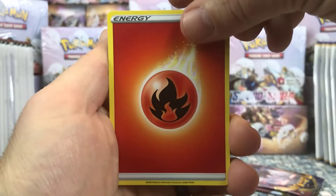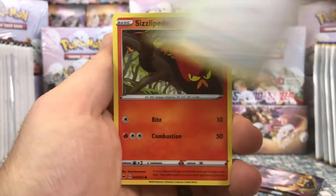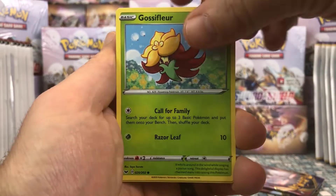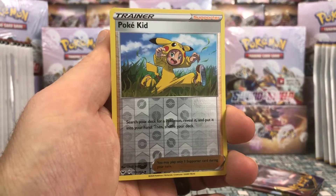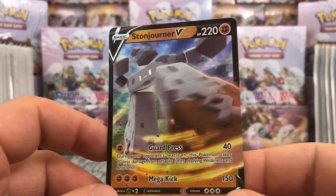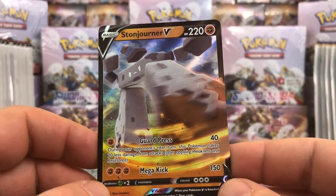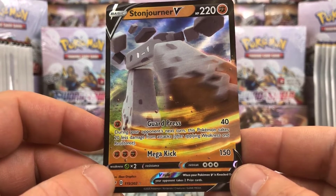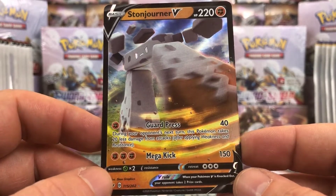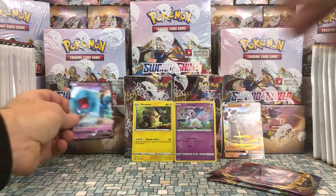We're opening these a lot slower than we normally do, but we gotta check these guys out. Fire Energy, Rhydon, Big Charm, Thwacky again, Rookidee, Sizzlipede, Snom — lots of new Pokémon. Mawile, Gossifleur, Pokékid as our reverse — I really like these reverse patterns, just different. We got two V cards in a row — Stonjourner V, looks pretty wicked. Guard Press for 40 damage takes 1 Fighting energy; during your opponent's next turn this Pokémon takes 20 less damage from attacks. And then Mega Kick for 3 Fighting energy does 150 damage. Let's put them on the side.